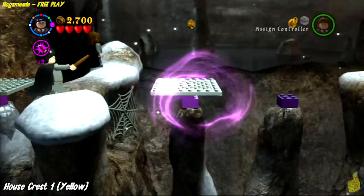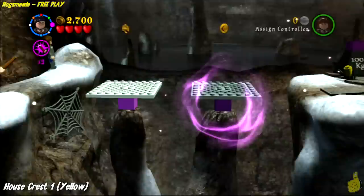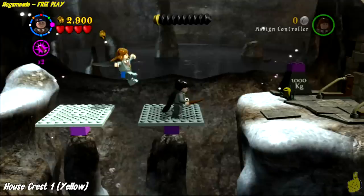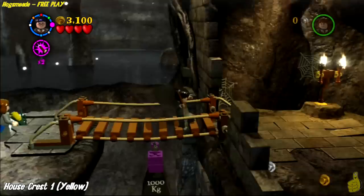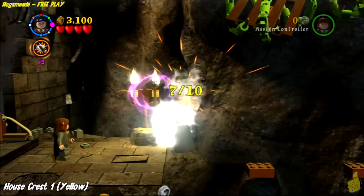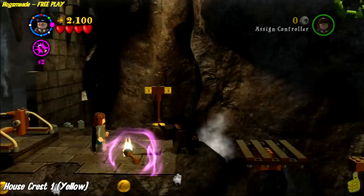You can see it but can't quite get it yet, so move a platform over to the other side and jump up on the ledge. This is one of the harder ones to see — easy to go right by. That's number four. Number five is tucked down in the front right corner, right below the bridge. Then use Wingardium Leviosa to move that big weight and pull the bridge down, and cross that bridge.